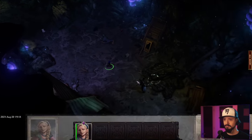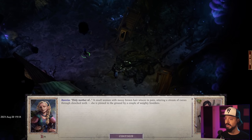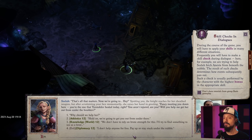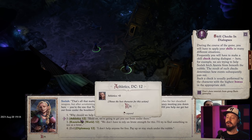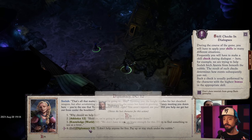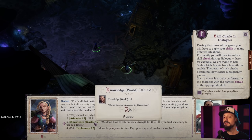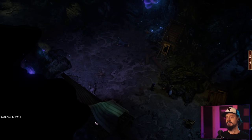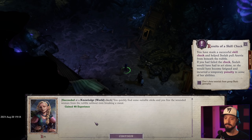I think we just met our first party member here. I've got to make a skill check. I'm good at Knowledge World, and it tells us what we have, so I don't have to go by memory. I'm not going to do athletics. I'll use Knowledge World — we don't have to rely on brute strength. Big brain time. That's a success, and we got XP from that.